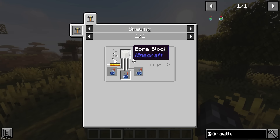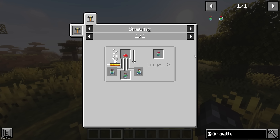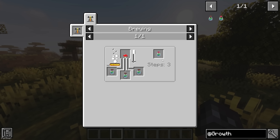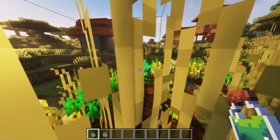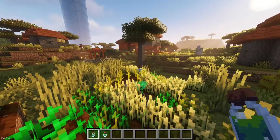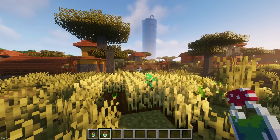Growth Potions can be brewed by brewing Bone Blocks into Splash Water bottles. You can then add Red Mushrooms to the Growth Potions to turn them into Strong Growth Potions inside a Brewing Stand. If you throw a Growth Potion into crops, then they'll grow like they've had Bone Meal applied to them. If you throw a Strong Growth Potion, then they'll advance to their final growth stage instead.